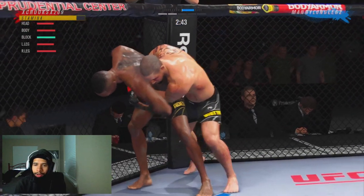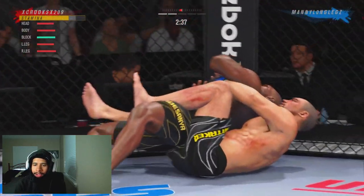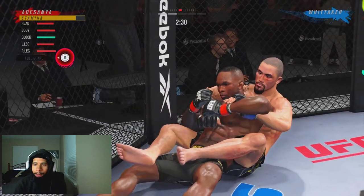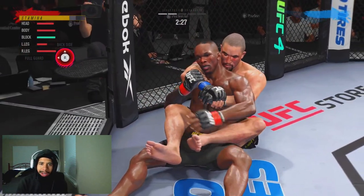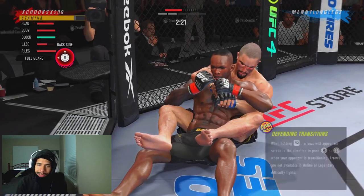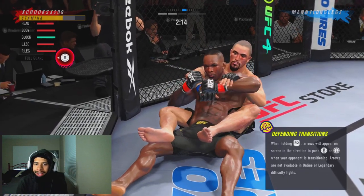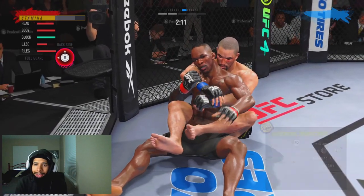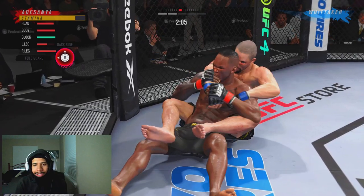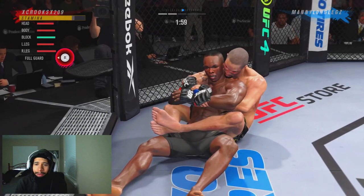Which is okay — we want to frustrate him. Because if we can frustrate him, then we can maybe potentially get a finish here. But that's not what we're looking for. We're just looking to get this decision here with Adesanya if we can. And there he's able to clinch us up, circles us off. This is their game plan — it's to bait you in and then clinch you, circle you around. And he's finally able to get the backpack position, but we throw ourselves back on the ground.